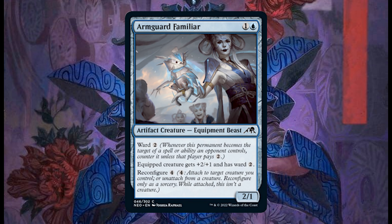Anguarde Familiar costs 4 and 1 blue, it's a 2/1. It's one of those artifact creature equipment cards. Ward 2, equipped creature gets plus 2 plus 1 and has Ward 2. Reconfigure for 4. If you don't know how Reconfigure works, I did a tutorial video explaining how this particular mechanic works.